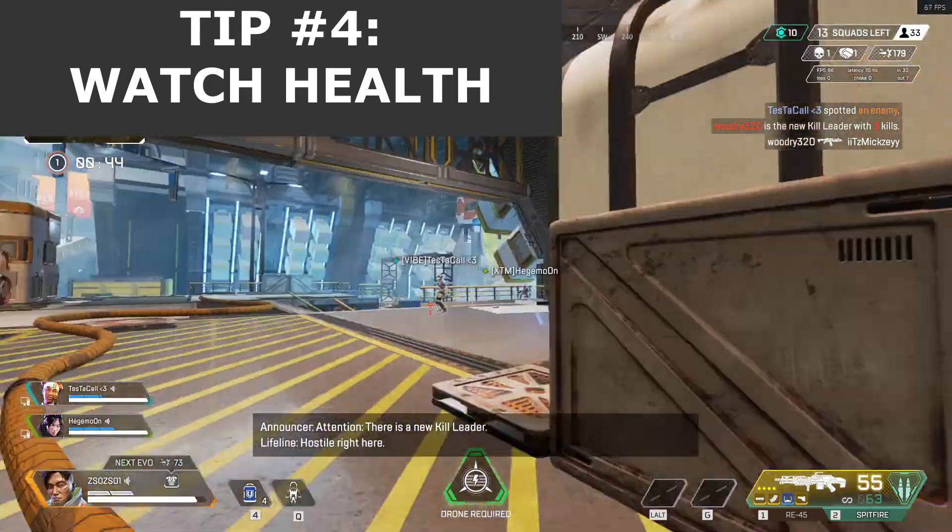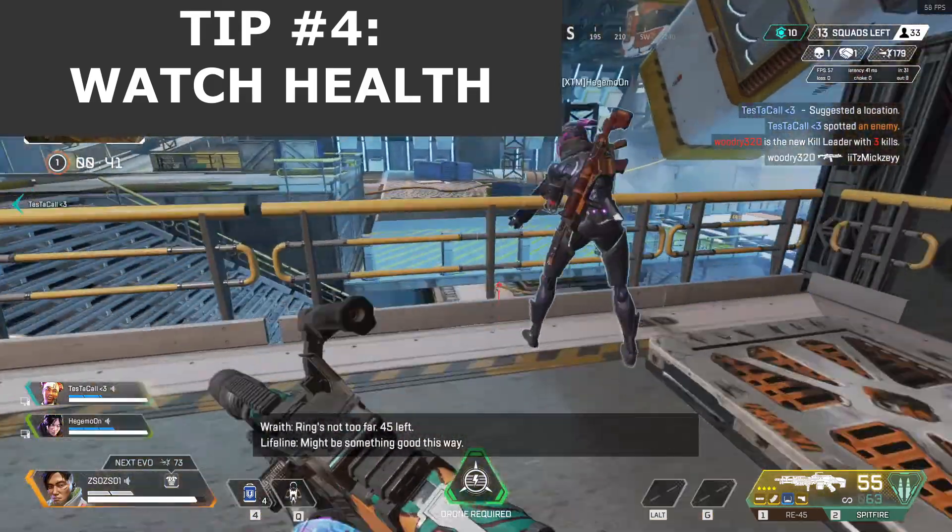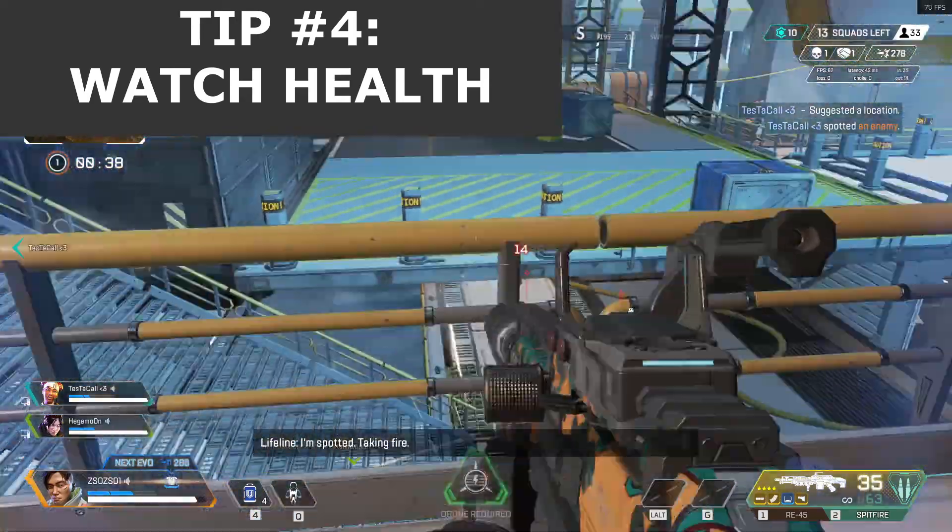Phoenix kits should only be used in emergencies. It takes 10 seconds to use, which is 9 seconds more than the time it takes to kill you with a Kraber.